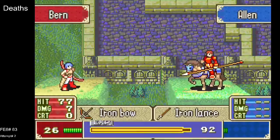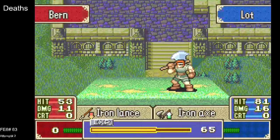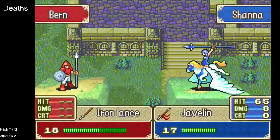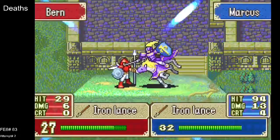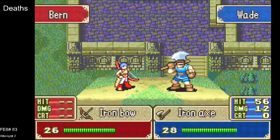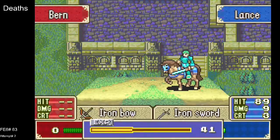There are two characters in this chapter. One of them we get initially, and that's Chad — he's our first thief. Thieves are useful in most Fire Emblem games, and really useful in this game. Chad is the second best of the thieves. We're going to be getting a thief not too long after this that just has better stats.